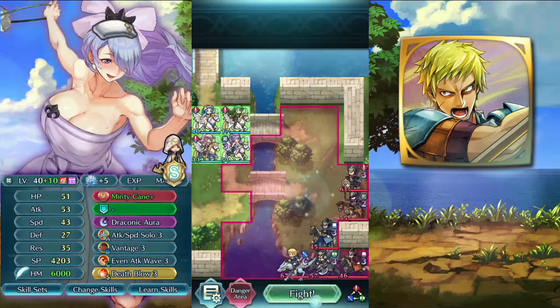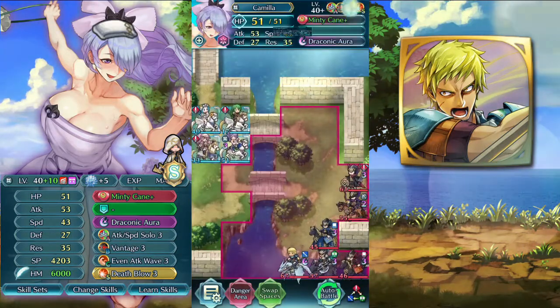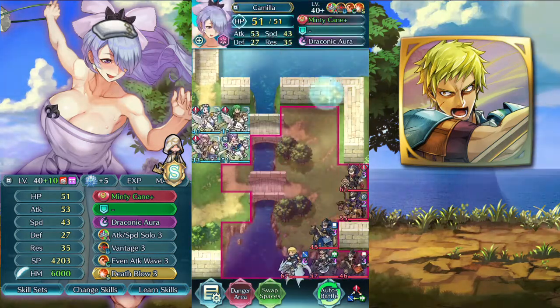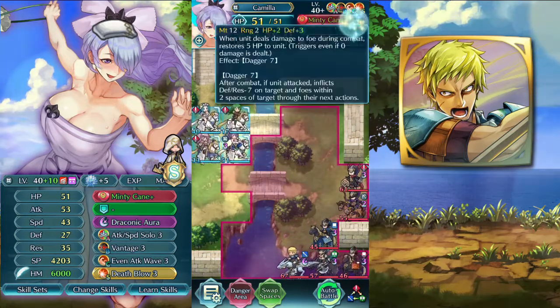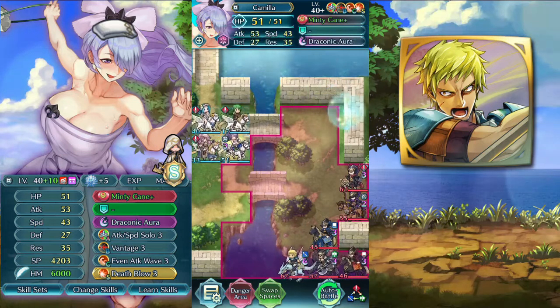This is the mod — no reinforcements. We have Camilla with a pretty crazy build: she hopes attacks with solo, even attack wave and let flow, because we want to kill this guy on the first attack one round, advantage to not take that much damage. We have minty game to heal with the defense refinement and we have draconic aura to one-shot this archer.